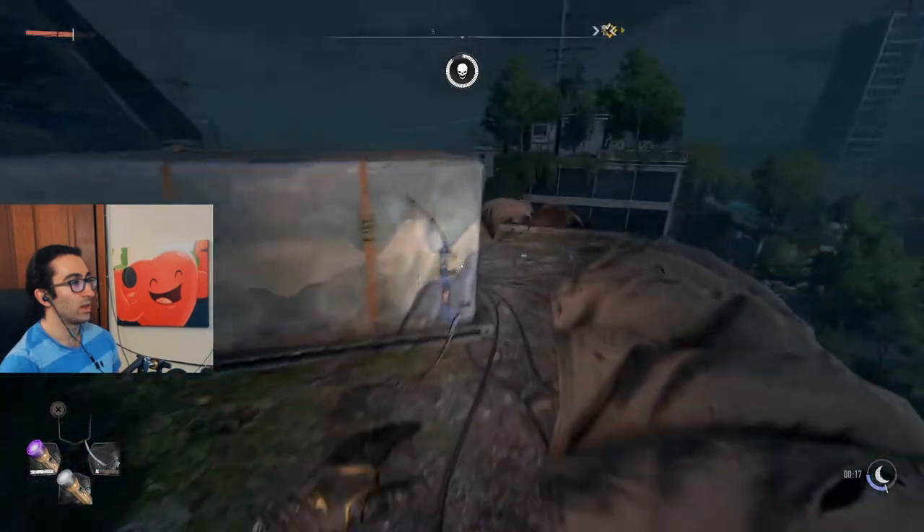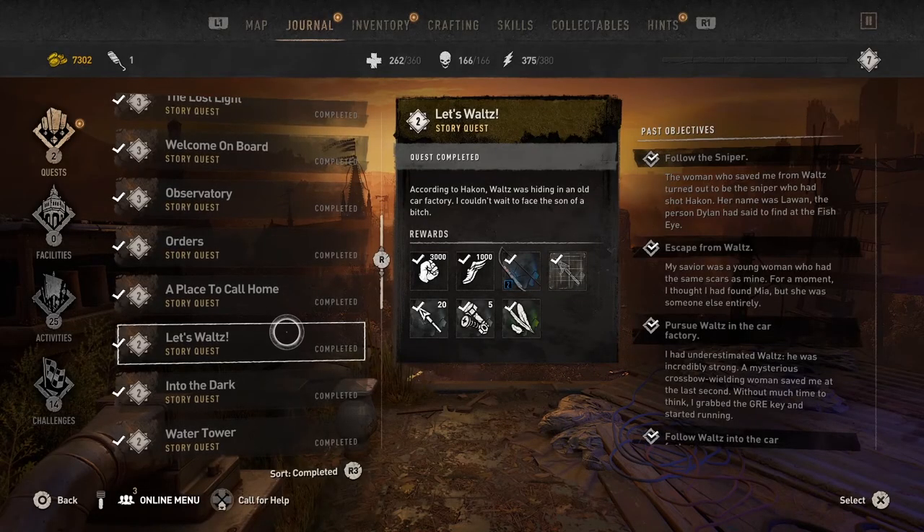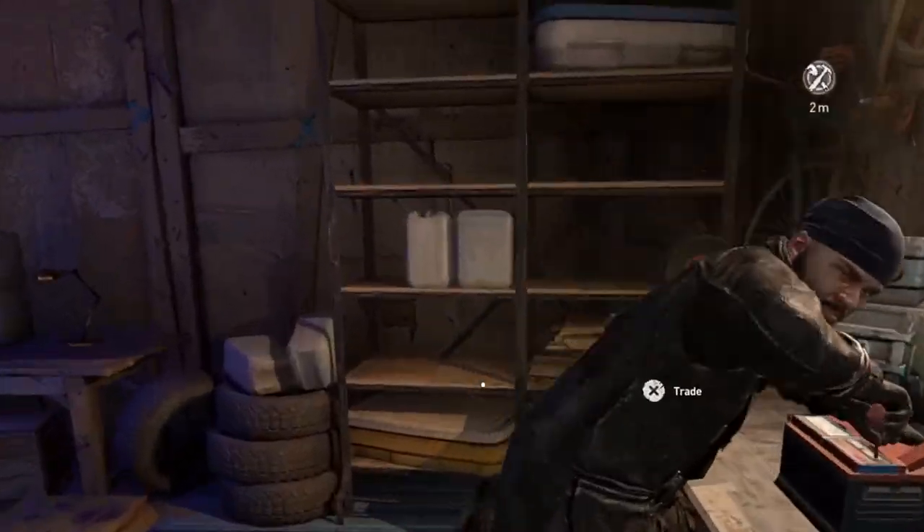To get a bow, you'll come across them in the open world. You'll also get a bow and the blueprint to make arrows when completing the story mission Let's Waltz. And you can buy bows and elemental arrow blueprints from traders at settlements.